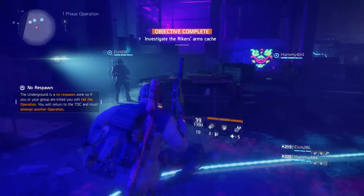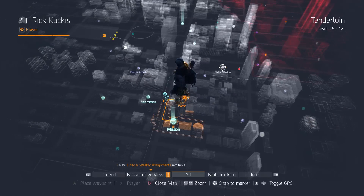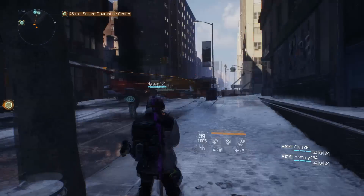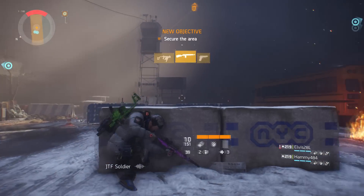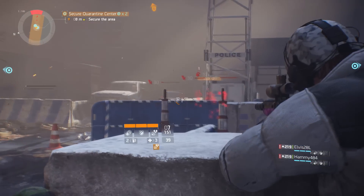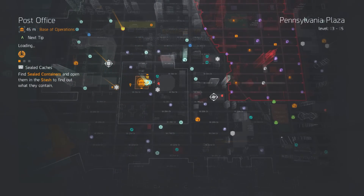To access these operations, the first thing you need to do is complete a mission called Secure Quarantine Center. This is located in the Tenderloin District right beside the Meatlocker safe house. This mission is extremely straightforward — it just has you fight some groups of enemies charging you in the same area, culminating in a slight boss fight. After you kill the boss and complete the mission, you're going to be sent back to the base of operations to properly unlock the underground zone.